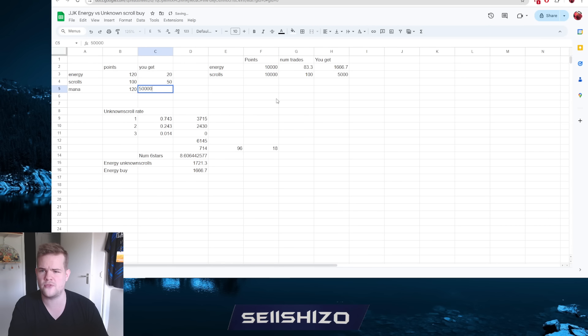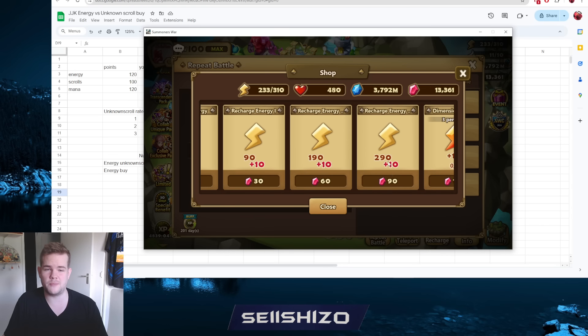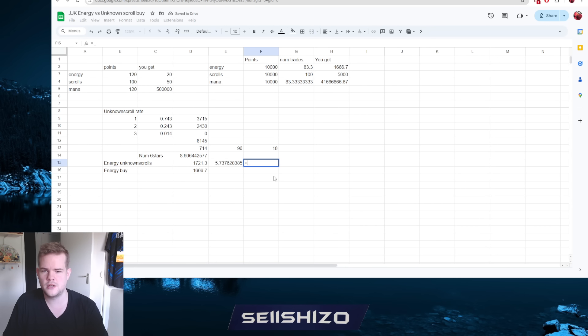Let's compare mana: the mana buy is 120 points for half a million mana, so for 10,000 points you get 41 million mana. Assuming you have the plus-10 daily pack, translating the energy from unknown scrolls back to crystals gives about 5.7 crystal buys, and 5.7 times 90 crystals is roughly 500 crystals. So the trade-off on 10,000 points is: do you want 41 million mana or the equivalent of 500 crystals? The unknown scrolls route is also going to cost you mana, but you get resources for leveling too.